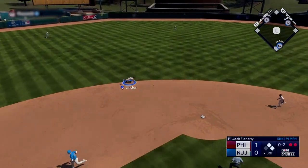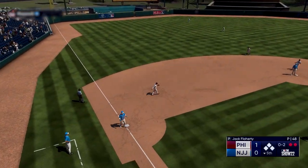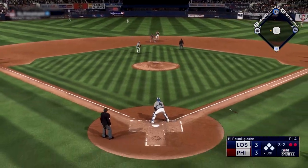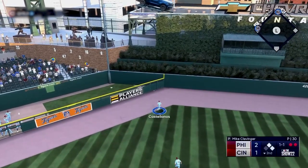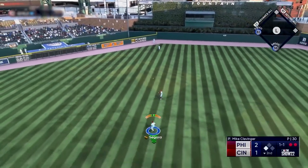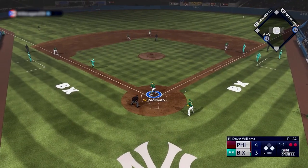A situation with low speed — four speed — and not even rounding third yet, he would have been out by a mile. Conversely, with an 82-speed base runner already around third when the cutoff got the ball, you could continue going. These general rules will help you avoid getting thrown out by a mile less often.